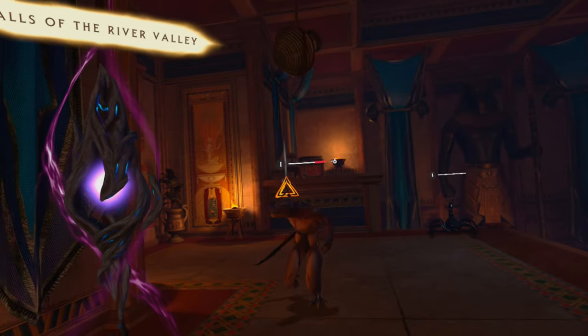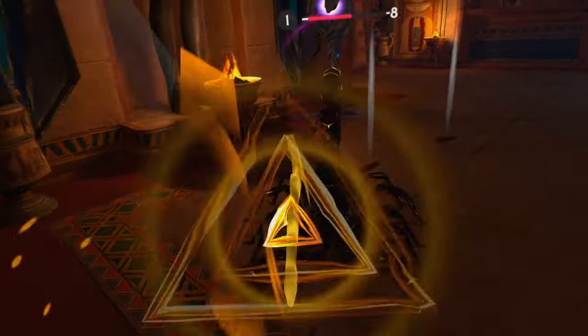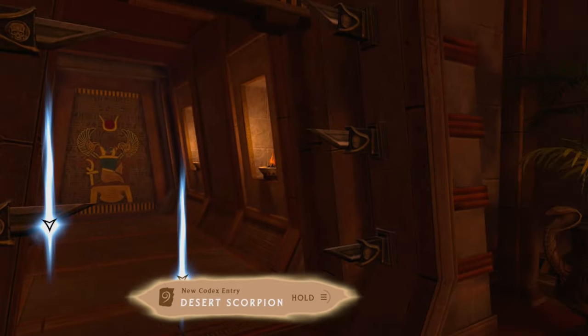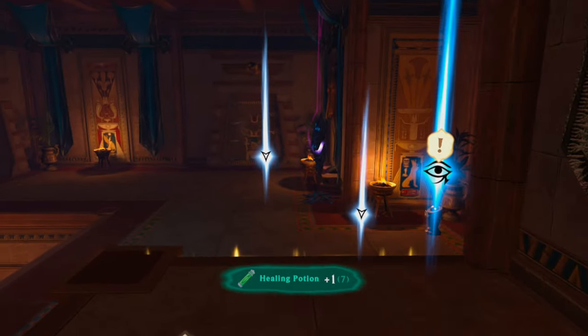In here, what I found is holding the sword in the right hand and having the throwing axe in the left — you can throw the axe, and then when enemies get up near you, block and keep throwing. It was very effective for fighting. Don't forget to put your items in your item belt so you can use them quickly.